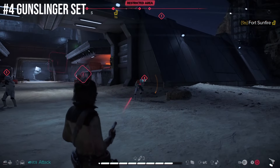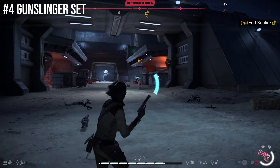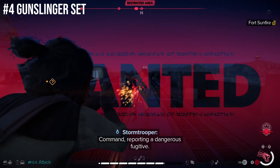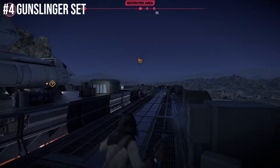At number 4, we have the Gunslinger set. With the stealth set out of the way, let's talk about going loud. The Gunslinger set, much like the Thief set, has two variants as well. Either the Tatooine set — which, you guessed it, is found on Tatooine — has one part locked in a treasure chest and two that are bought from vendors, one of which will require excellent status with the Hutts.